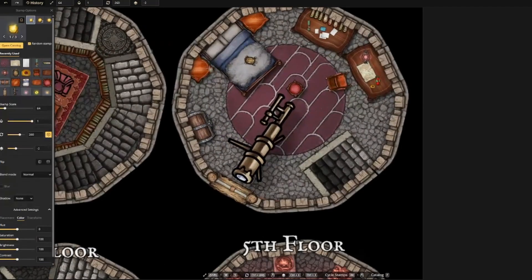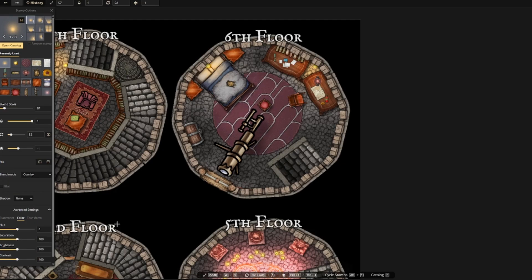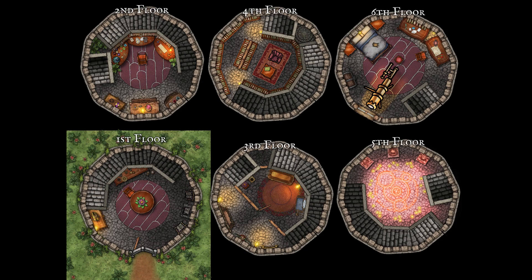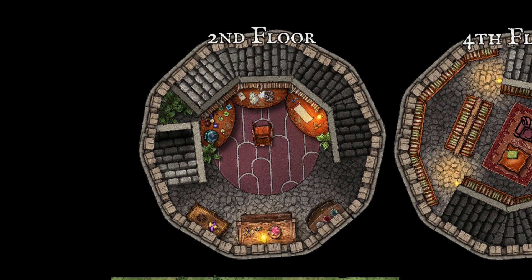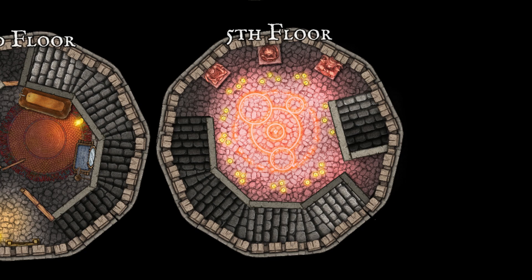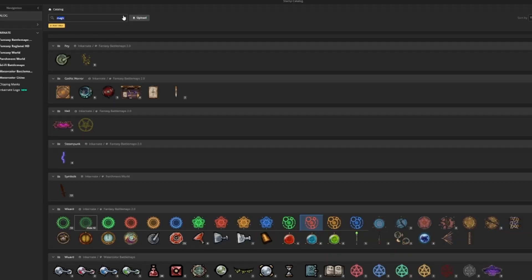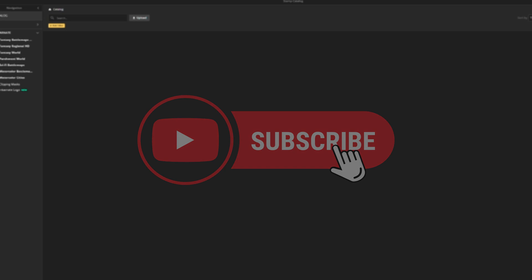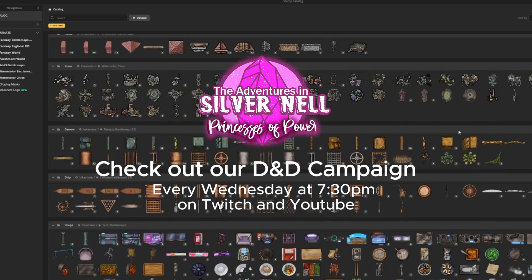A couple more assets and some torches and light, and this map is looking pretty complete. And there you have it: a wizard's tower with a first floor shop, a second floor workshop, a third floor bathroom, a fourth floor library, a fifth floor teleportation room, and a sixth floor bedroom and observatory. If you've enjoyed watching this process, consider hitting the like and subscribe button for more great map building content. And don't forget the links to this map and one with a battle grid are in the description below. Thanks again for watching, see you later.